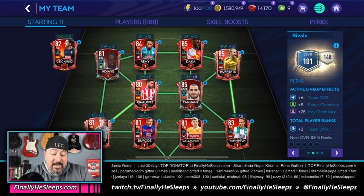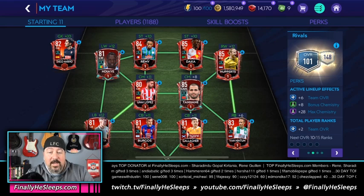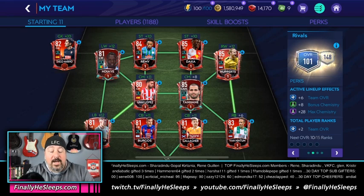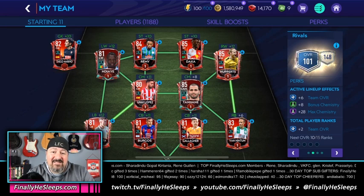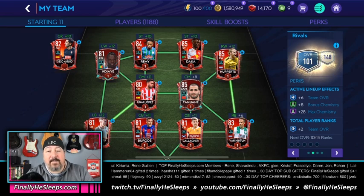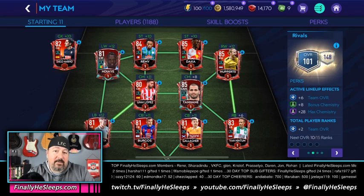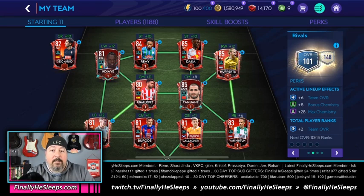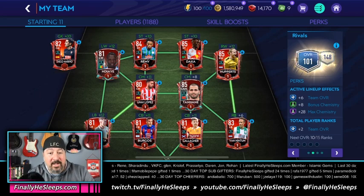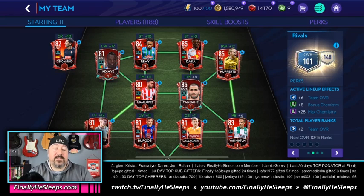Moving into midfield, Lopez is at 80 plus 11, which is 91 — two below our base of 93. So we subtract two from the plus seven, bringing us down to plus five. Tanane is 85 out of position center attacking mid — 85 plus 8 is 93 — so he's baseline, neutral. We're still at plus five. Dropping to the defensive line, 81 plus 12 on the left back is neutral, still at plus five. Burgos is 81 plus 11, which is 92 — one below baseline. Subtract that one from our plus five, bringing the running total down to plus four. Same thing with Gallagher at 92 — one below — bringing it from plus four down to plus three.